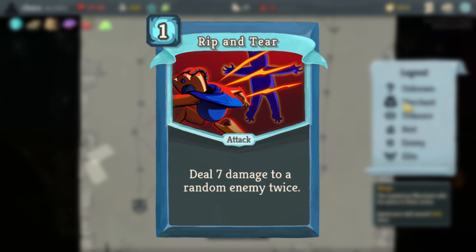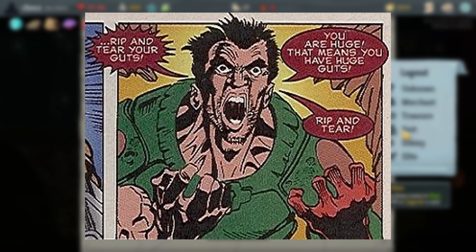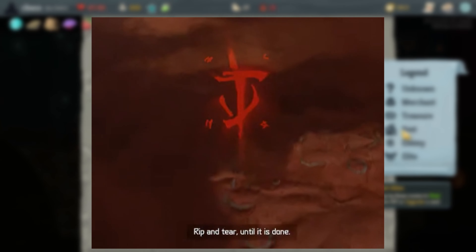Rip and Tear is a reference to the video game series DOOM, where it was first used in a 1996 comic featuring Doomguy. Since then it's become a pretty popular catchphrase in the community, and it's even included in some of the recent games.